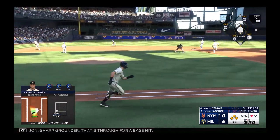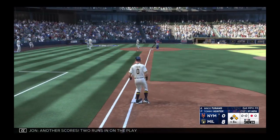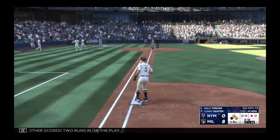Sharp grounder — that's through for a base hit. One run across, another scores. Two runs in on the play. It's eight nothing.